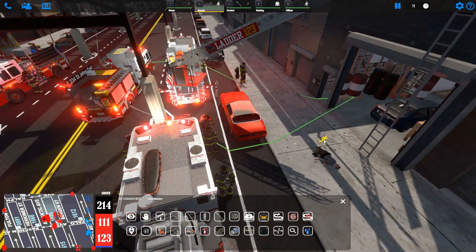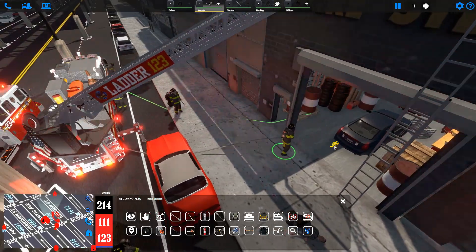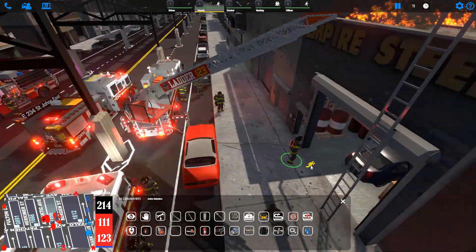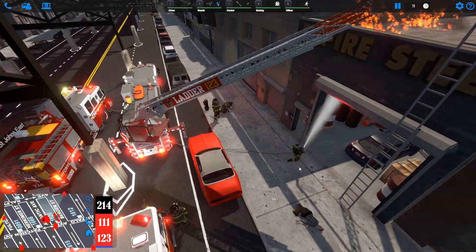You can also hit the spray nearest fire button, which is the 3 water drop icon on the bottom right of the AI buttons. Once that fire is knocked down, the nozzleman will find the next nearest pocket of fire automatically and begin to put that out until all fire has been extinguished.